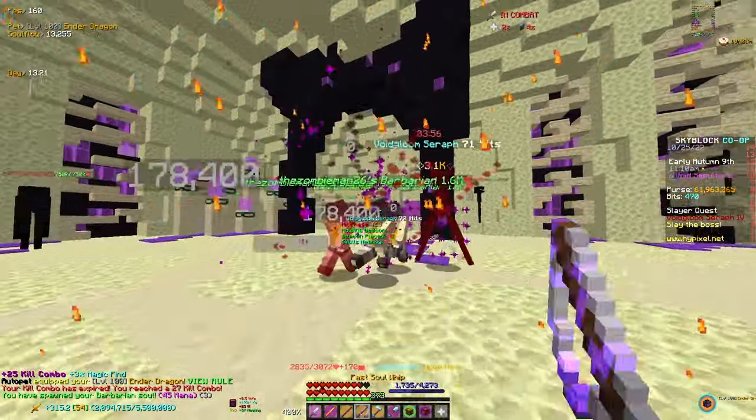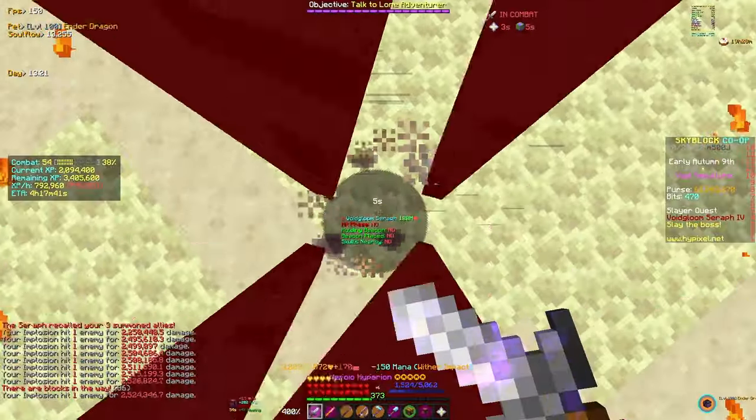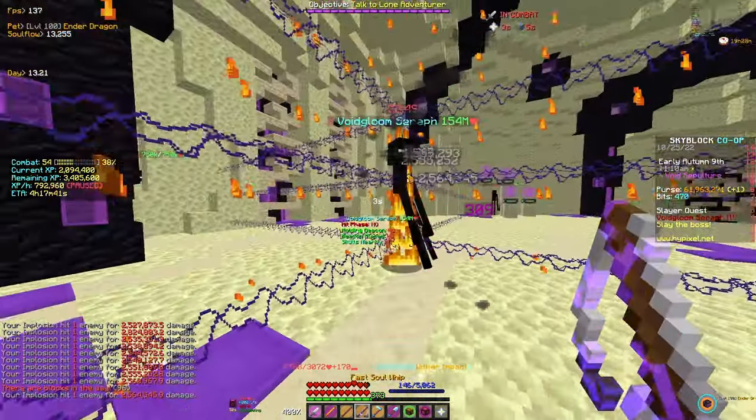This tier also has a heads phase. When the boss is weak, it will start spawning heads around you. If you point your crosshair at the heads, it will despawn them, as they build damage over time.